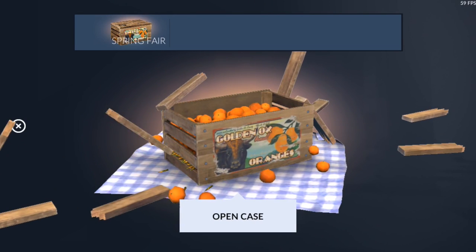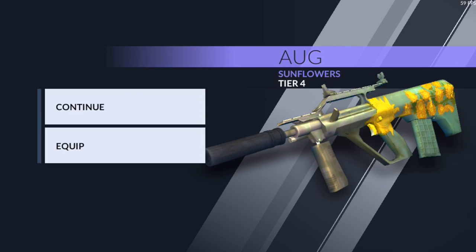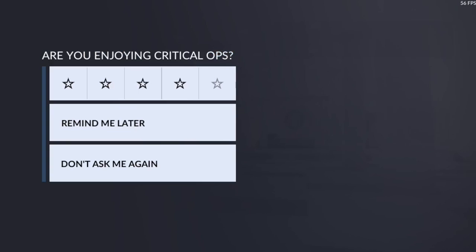Let's see what we get here — we got some oranges exploding out of the box and we get the Sunflower skin for the AUG, Tier 4 skin. Not too bad in my opinion, I like it.